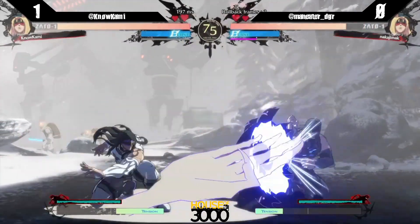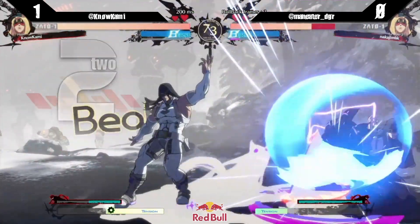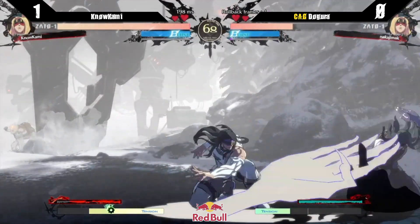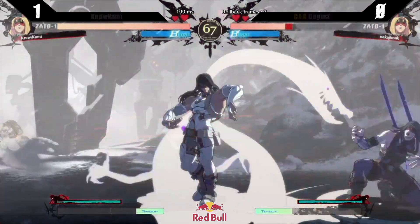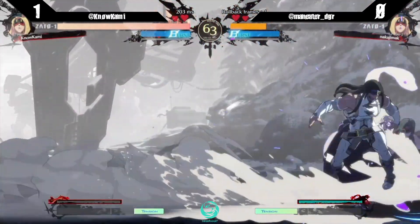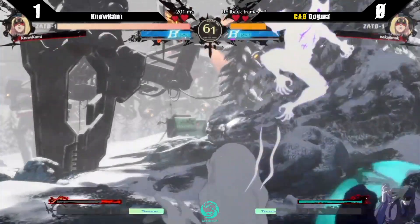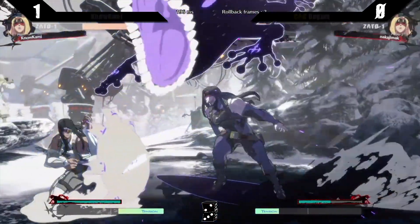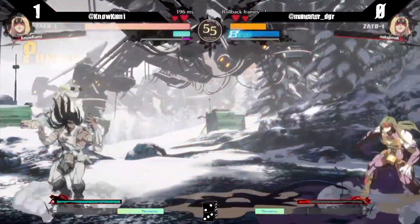That was so sick — they both did leap and the Eddies clash in the air. Empty low, nice. Gets the meaty drill. Something to note about Zato: if you break a throw with him, that actually counts as a hit on Zato and it also kills little Eddie. It prevents situations where, as you're reeling from a throw, Eddie just keeps doing something.